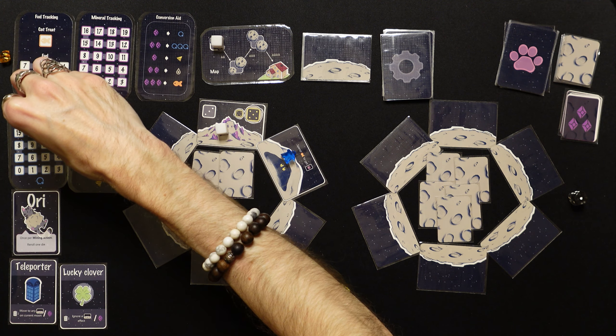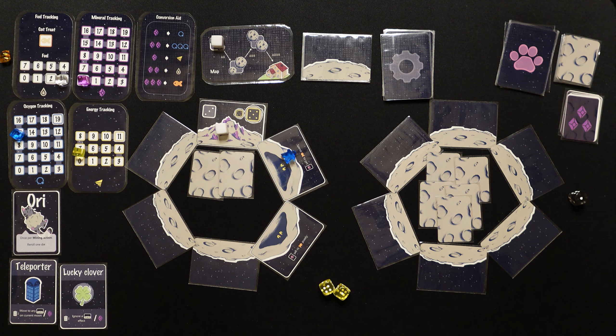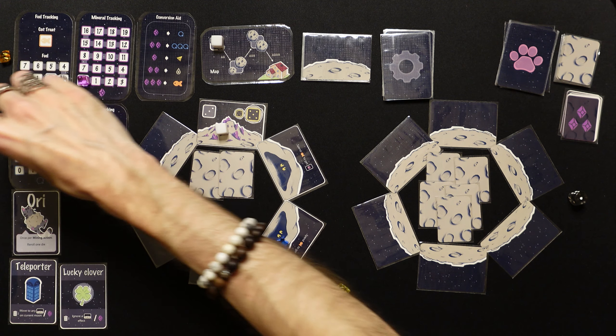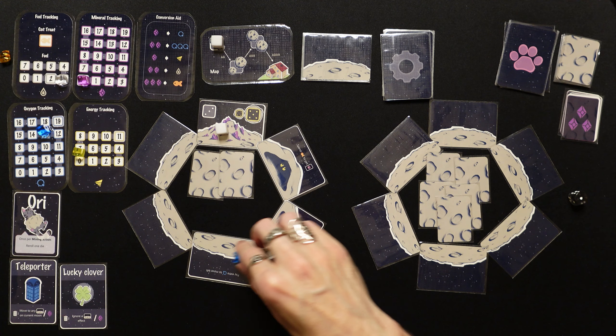Amazing — we went straight to the cat! We move down from 17 to 15 oxygen — can you imagine if it's another cat? You have cat to be kitten me — it IS another cat! We need another cat treat though. That's insane — two cats in caves right next to each other!